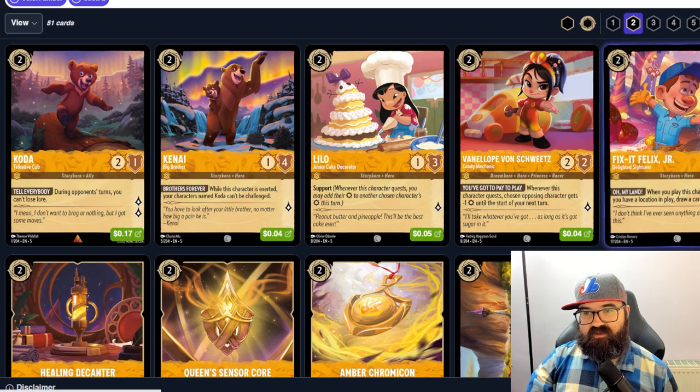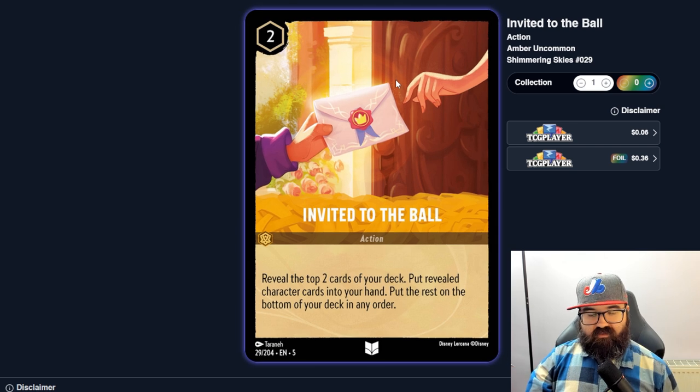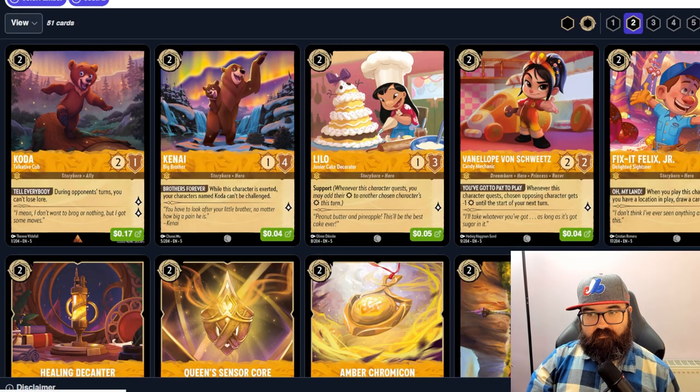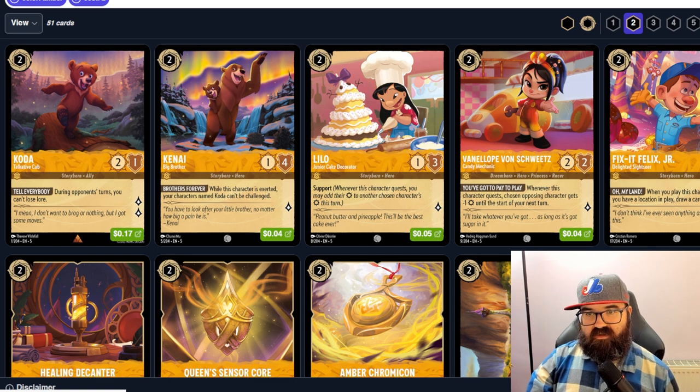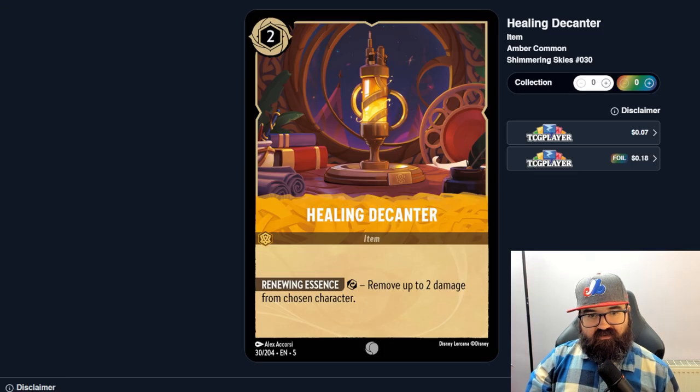Invited to the Ball — reveal the top two cards of your deck, put revealed character cards into your hand, put the rest on the bottom. It's uninkable but two cost, and you probably get two cards if you're running a character-heavy deck. That seems pretty good — quick card draw at two cost. Even in Hearthstone that would be really strong, so I'll guess it's pretty good here too.